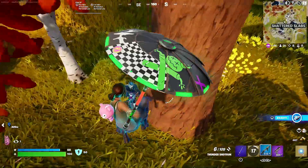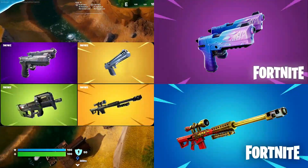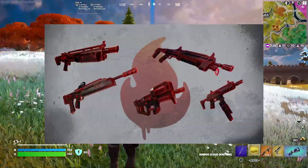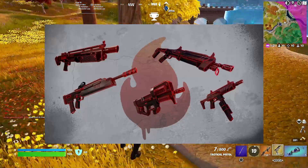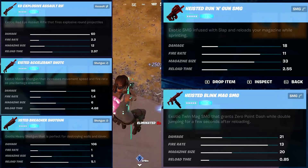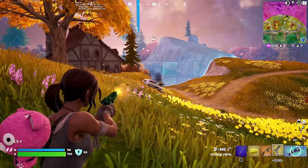I don't know if it's a victory royale umbrella — I'm assuming it is. They unvaulted the Dual Pistols, the Deagle, the P90, the Heavy Sniper, and two exotics which are the Hop Rock Dualies and the Boom Sniper. They've also added five new exotic weapons to this Most Wanted event: an Assault Rifle, an Accelerant Shotgun, a Blink Mag SMG, a Breacher Shotgun, and a Run and Gun SMG.